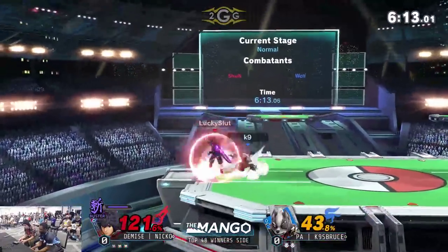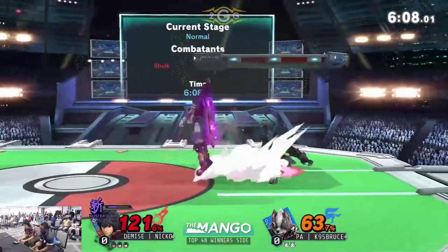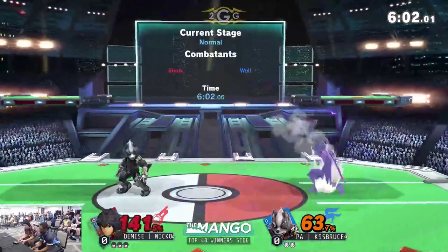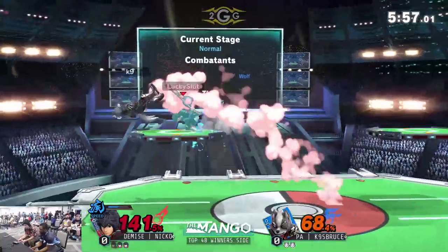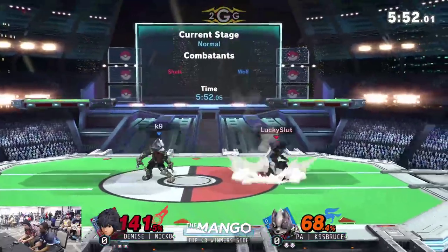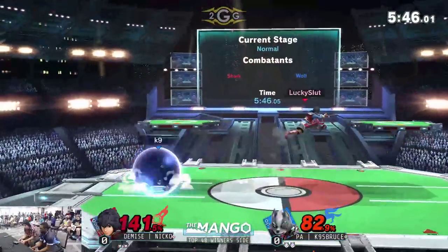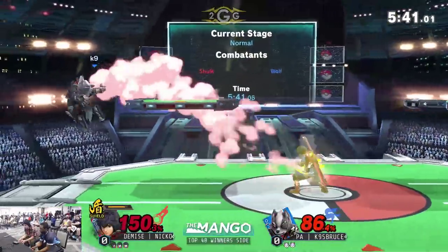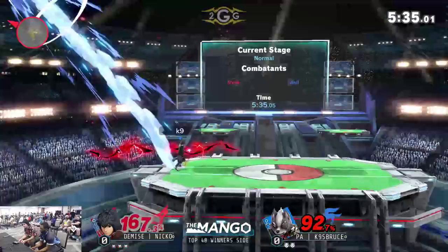Catching these spot dodges - that's the one thing you don't want to be doing against Shulk. Spot dodging is so easy to punish because that sword takes forever to get out in the air. His fastest aerial comes out in the double digits in frames, so you can't reactively spot dodge to that initial movement because by that time you're usually going to get hit on the back end. The move is also just out for a long duration - those hitboxes are active for quite a while.